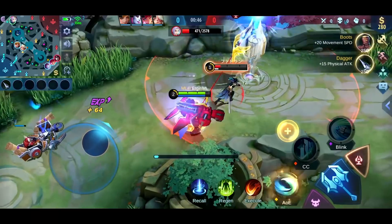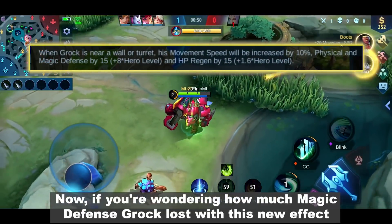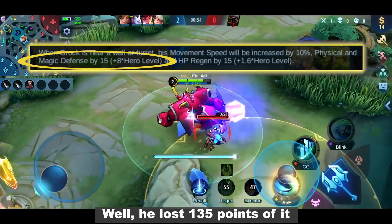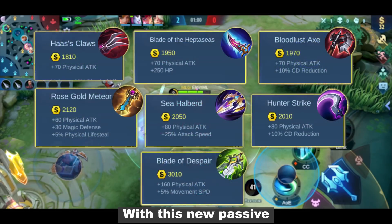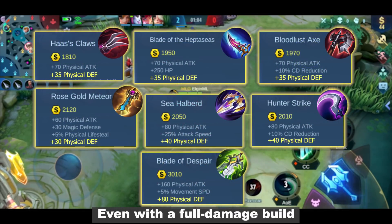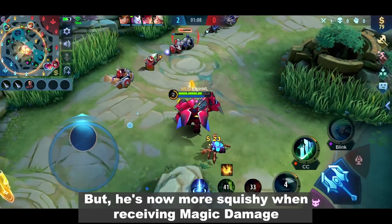But wait a second. Now if you're wondering how much magic defense Grok lost with this new effect — well, he lost 135 points often, and it's like 3 magic defense items combined. With this new passive, he can still have a decent physical defense even with a full damage build, but he's now more squishy when receiving magic damage.